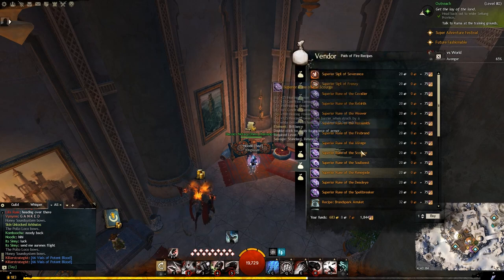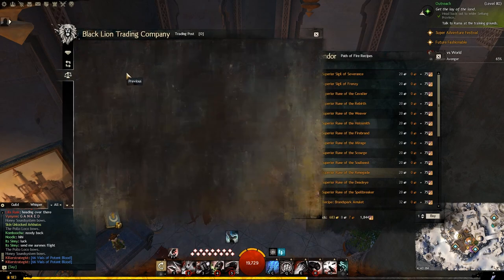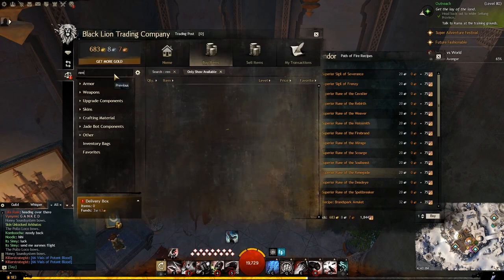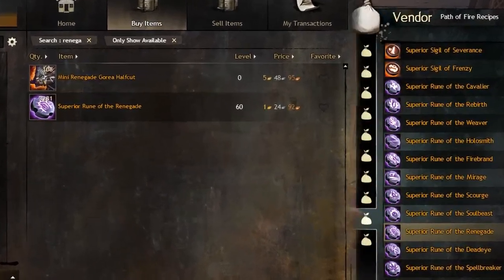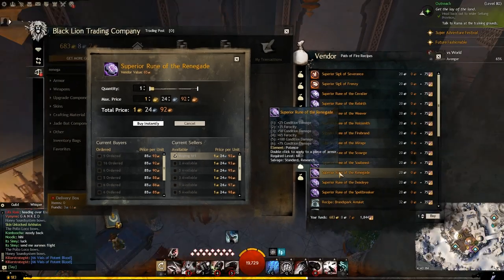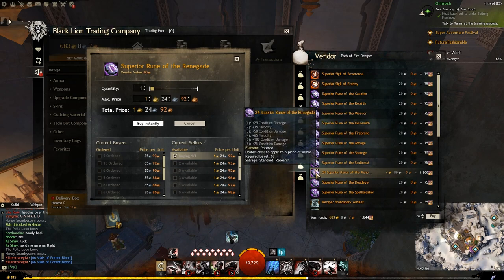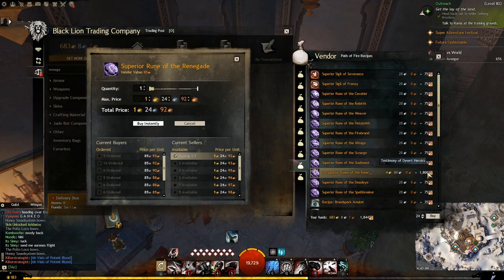A lot of people buy these for PvE raids and builds. As you can see the prices are still high, so clearly people are still using them - one gold 25 silver per piece. You can buy a lot of these if you have enough heroics. I can buy 24 of them. There is a 20 silver charge per rune, but if you've got nothing better to use your heroics for, you're profiting a lot.